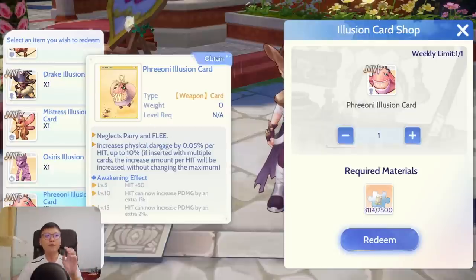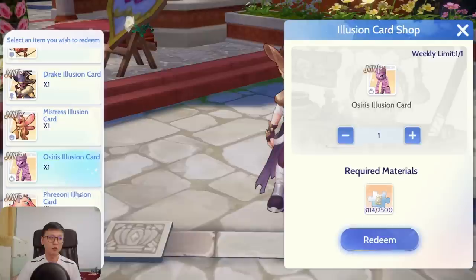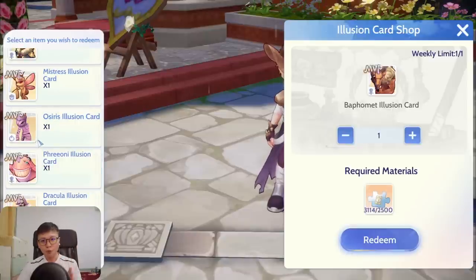Next is the Fironi Illusion card. Fironi Illusion card neglects Parry, Flee, and also Auto Guard — Paladins are coming out soon, so Auto Guard, Parry, and Flee being negated is especially good for ADL Hunters. If you face LKs or Paladins in PvP, you're going to have a really sad time without this card. It's pretty decent, and if you just want to collect this card it gives physical damage plus 1.5%. The Osiris card also gives 1.5% magic damage increment when collected.